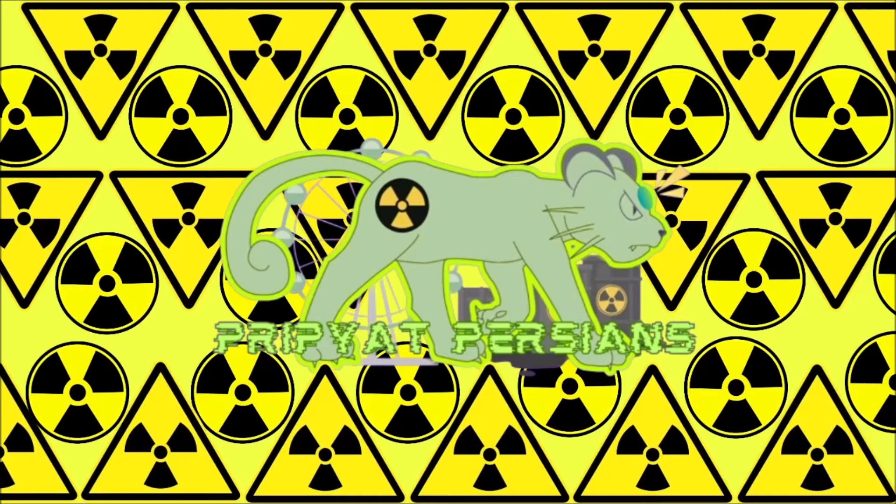Alright everybody, we're here with another draft breakdown with one of our good friends from the Handy Pokemon Association. It's the first wi-fi ubers league of the season, I believe. We've changed our names to the Pripyat Persians, and I'm going to show you what we drafted in this one.